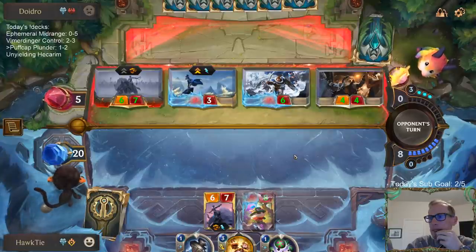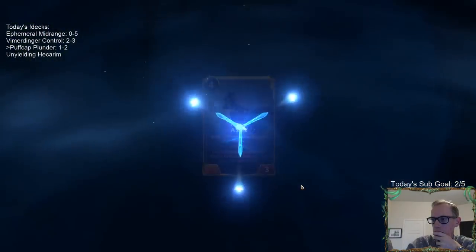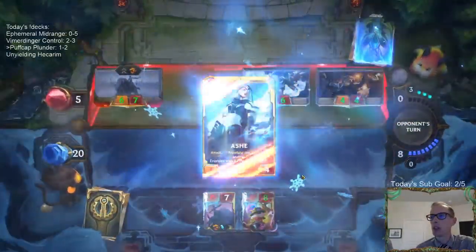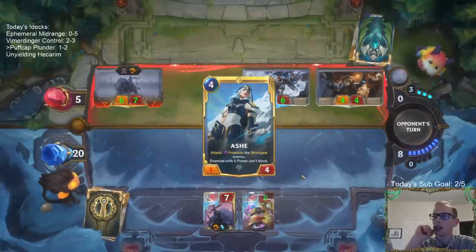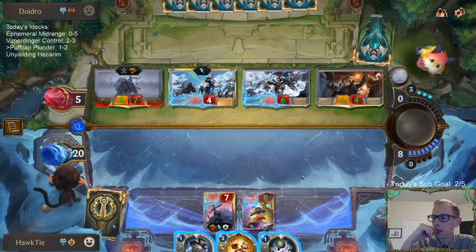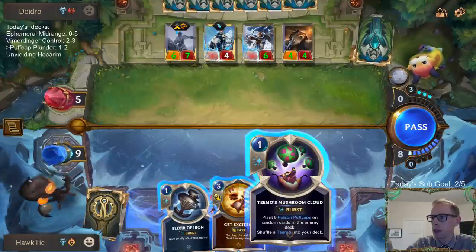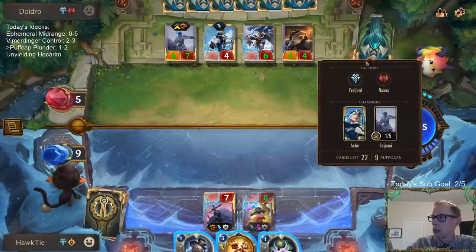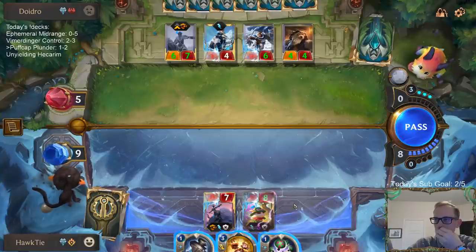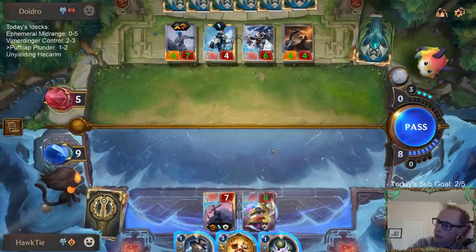That's 10 damage. Not only do they level up, but we know their top card — the Crystal Arrow they're going to draw — is not going to have any Puff Caps on it. I guess I cast this and give them more Puff Caps, try to put Puff Caps on that Crystal Arrow. Unless they have a Culling Strike — it's hard to say.